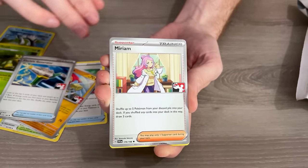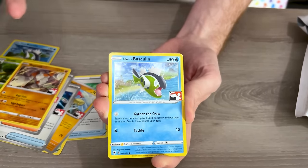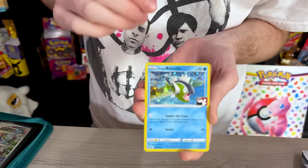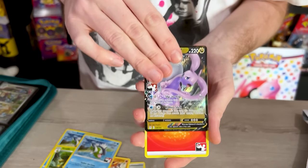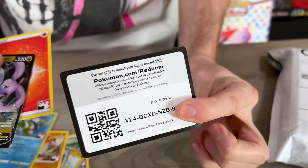We got the generator. We got a Miriam going into a Regirock. I literally get the exact same thing as you. We got the Goodra V — I'm not complaining at all. There's the code card. I would say I won that pack battle. Pokemon card opening win goes to Real Breaking Nate.